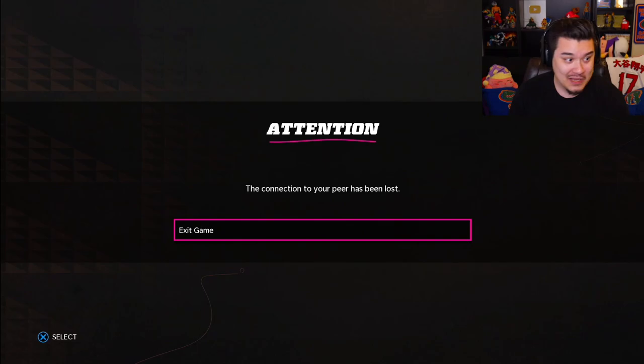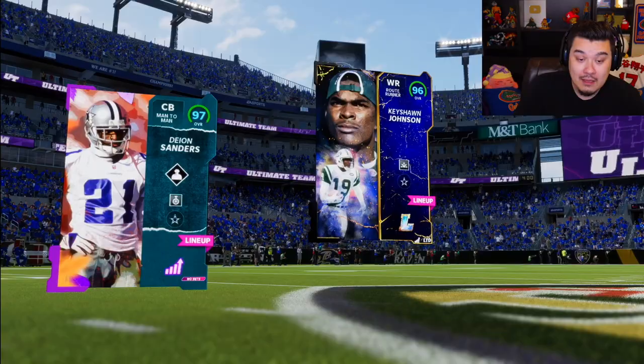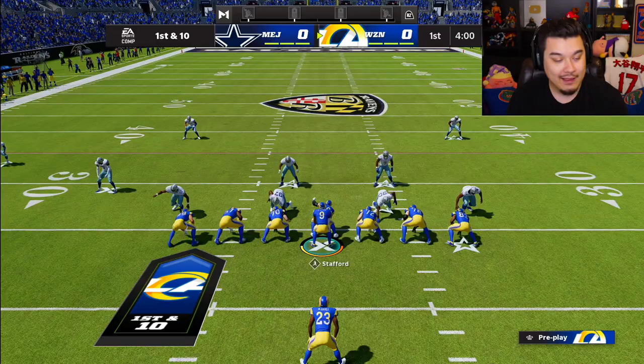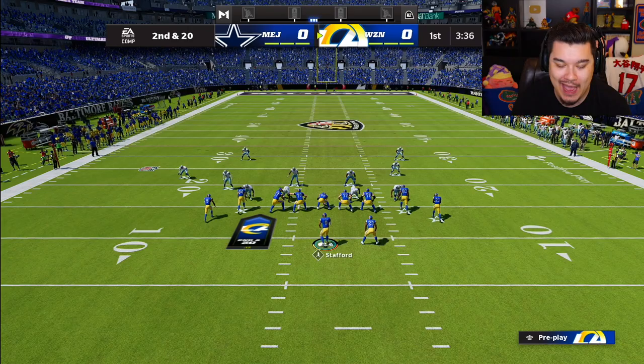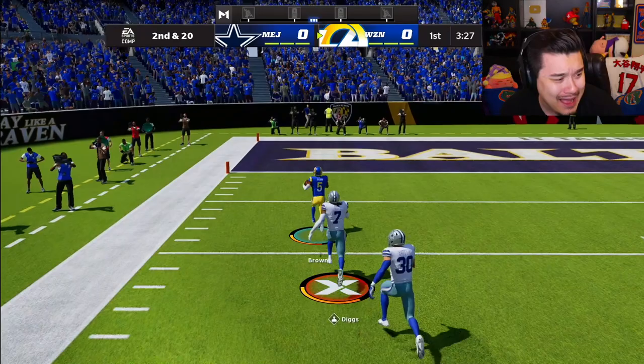We tied the game and he quit. It's a tie game, bro — I'm confused. Game three now, a pretty good team with Deon, Keyshawn, Tyreek Hill — a little Cowboys theme team. We're the home team with these clean Rams jerseys on. Double post isn't gonna work because we're not gonna hold our blocks that long. Second and 20.